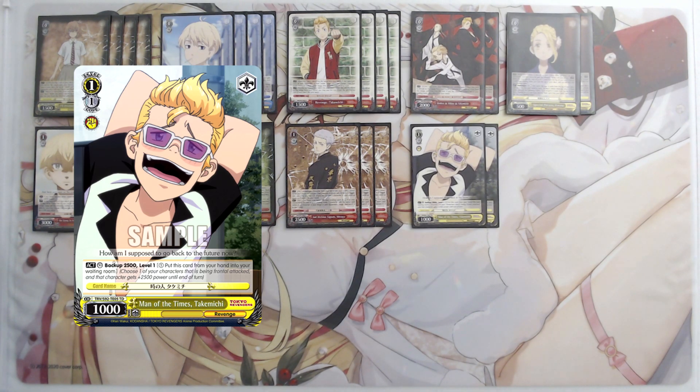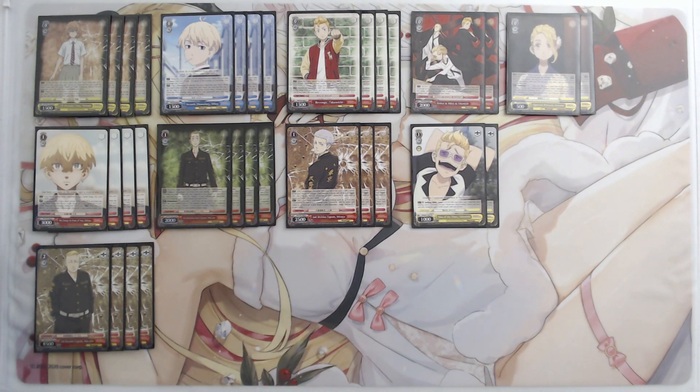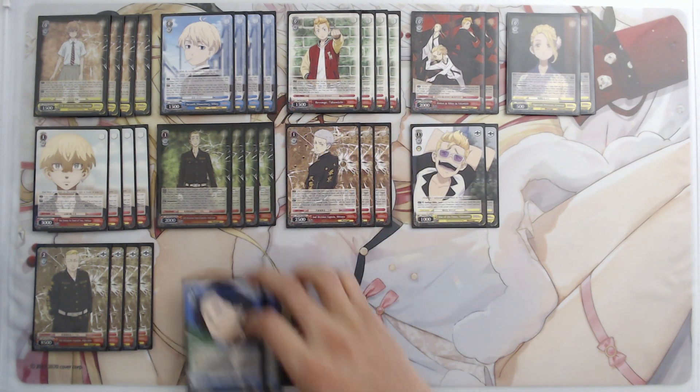The one-one counter is critical to protect our one-zero Chifuyu — without it, Chifuyu is easy to beat over with basically any climax combo and we couldn't win lanes at level one. With the counter we can threaten 9500 power, win the lane, and stay on Chifuyu longer in most matchups. At level two, we're playing four copies of Pochin. Brought out with Payan, he goes to 16500 if we have two Payans in the back row and beats over basically anything in the current meta.